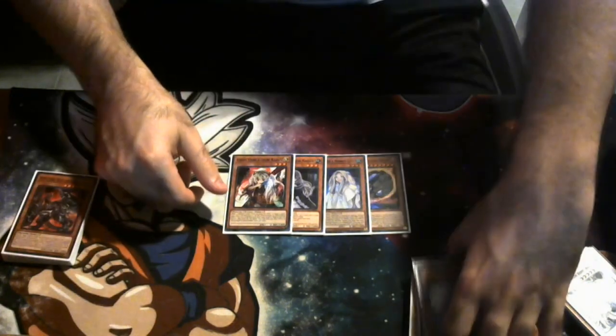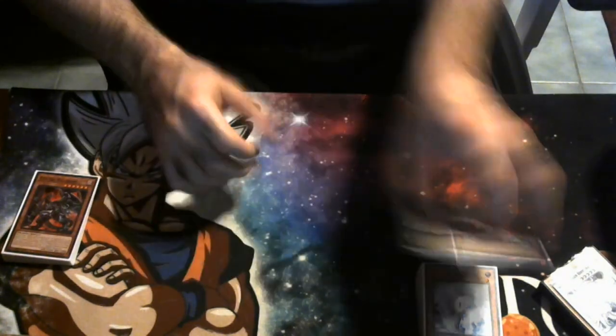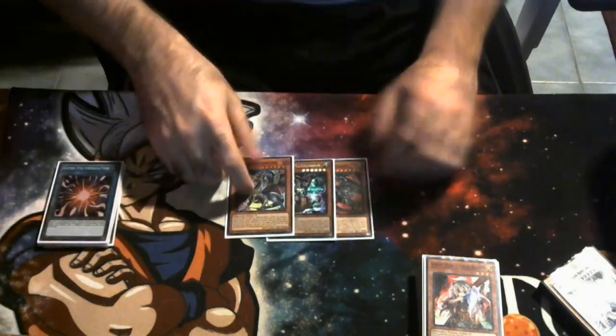We don't even have Legacy of Destruction in hand at the time of making this profile, so do with those four slots what you will. Cashtira cards are not necessarily a bad idea. I also love the Bystial cards in this deck: we're playing one Baldrake, one Druiswurm, and one Magnum Mutt.